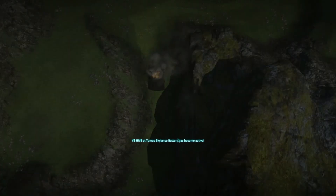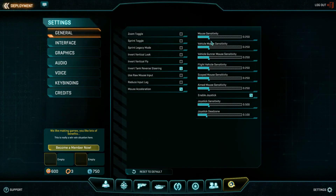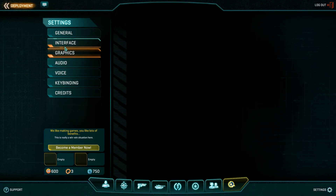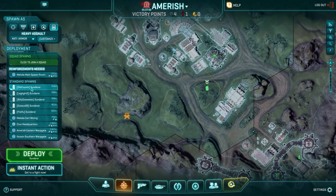So let's spawn and I'll show you the settings. What do we got here? Medium all around. The render distance is 4,000. We've got smoothing, bloom, field of view at 55. Render quality is 100 — I don't know what that means. Can I just spawn into one that's in battle right now?